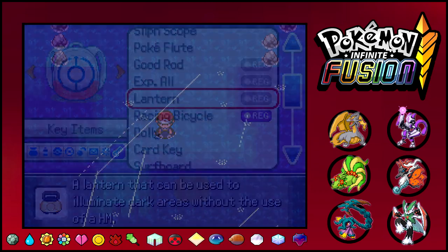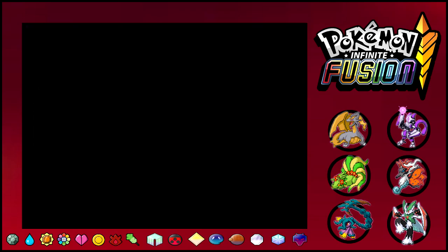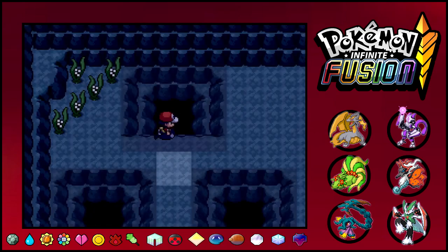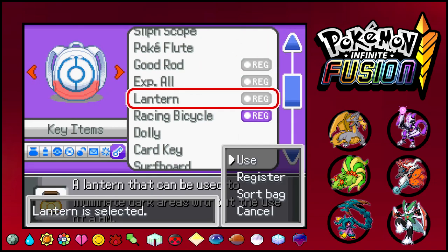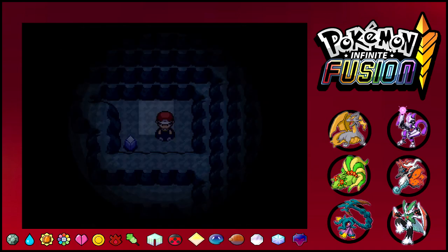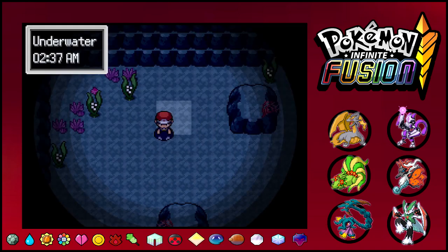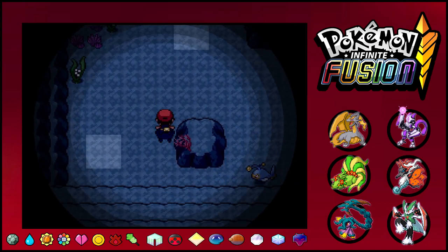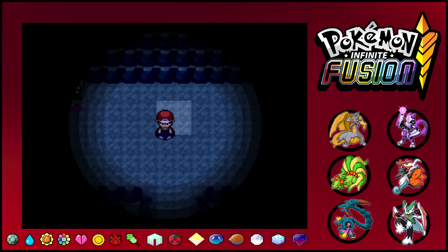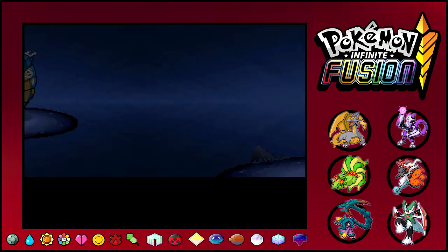I need a few more deep sea scales. There's another one. I don't know how many we have — I have three. We definitely need five. Let's go to Lanturn — any deep sea scales? Doesn't seem like it. Oh, we got the Sapphire, nice! I need to find these deep sea scales. There's another one — okay, so one more. Make sure there's no other one here. There it is! Let's go. That's a lot of Gyaradoses — jeez, they're very high level.